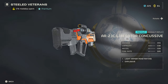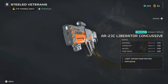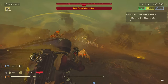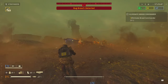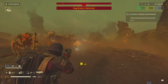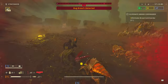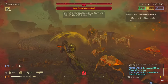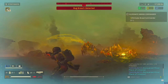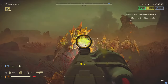The next gun is the AR-23C Liberator Concussive, which costs 20 medals from the Steel Veterans Premium Warbond. It's advertised as an explosive weapon, but the explosive damage is really more like a stun effect. What it does very well is push enemies off of you — when you're getting overrun by warriors or brood commanders, this gun can really come in clutch.